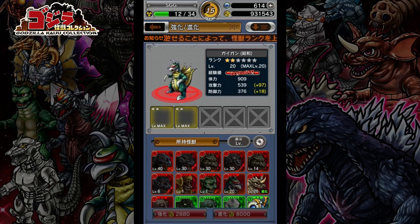Once you put them on the pedestal, you will need other monsters and it will tell you what you need. In this case, Gigan is a two-star monster and he will require two other two-star monsters. It doesn't matter what color they are or what kind of monster they are — they just need to be other two-star monsters and they must be at max level.